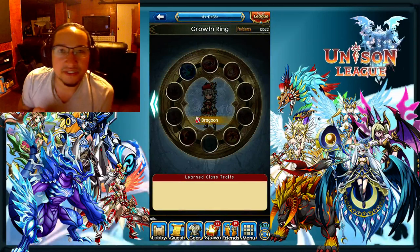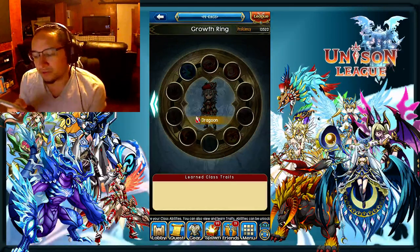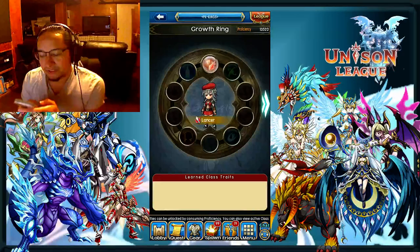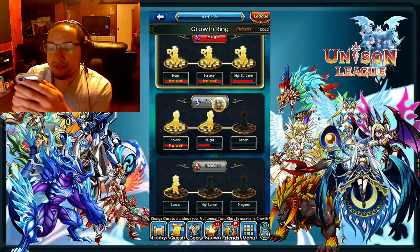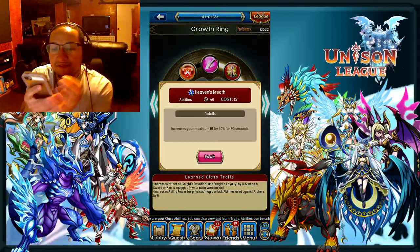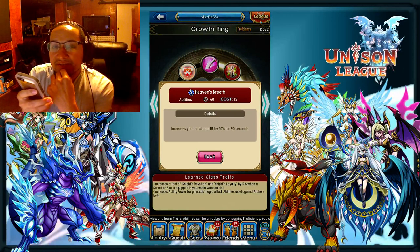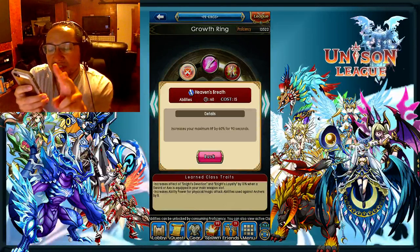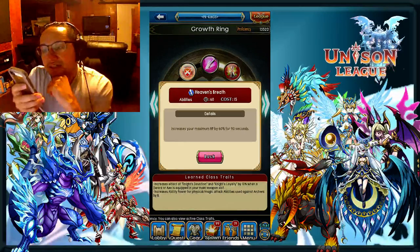Let's talk about PVE. In a PVE standpoint where you need to survive, you want to get survival skills. Some survival skills that you can actually get would be in the Soldier Tree. You can get Heaven's Breath right here, which is a very good skill for pretty much any class that wants to survive in PVE. You can take that instead of Cheer, so you would have the 2 Stings, Dragon Thrust, and Heaven's Breath.